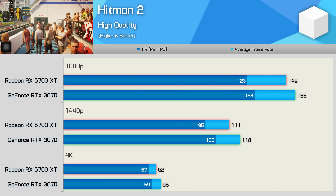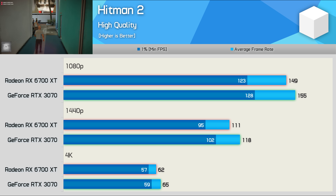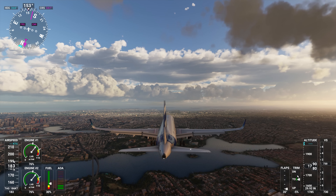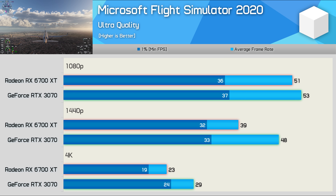Performance in Hitman 2 is very similar using either GPU — the RTX 3070 was faster at all three tested resolutions, but we're only looking at up to a 6% performance advantage, so you're really looking at a similar gaming experience. Microsoft Flight Simulator 2020 is heavily CPU-bound at 1080p, so both GPUs deliver roughly the same performance there. However, at 1440p the RTX 3070 averages 23% higher frame rates, a margin that extends to 26% at 4K, though neither GPU delivers playable performance at 4K.